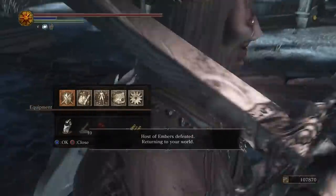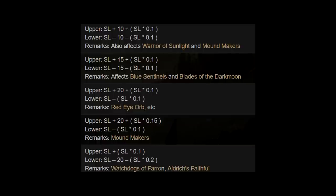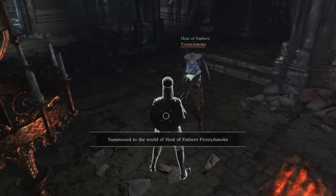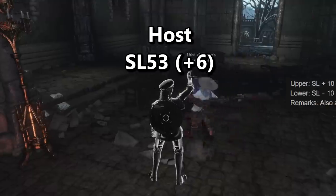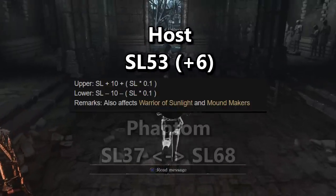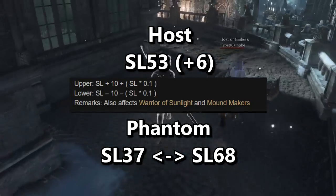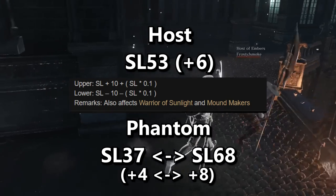And all of the equations involved look something like this. Let's break it down. Say a host needs help finding Pontiff Sullivan and wants to summon a friend. The host is level 53 with their highest weapon at plus 6. After doing the math, the host's effective summoning range is between level 37 and level 68. Keep in mind you get decimals, but the game rounds these numbers down. The host can also only summon phantoms whose highest weapon reinforcement is between plus 4 and plus 8.